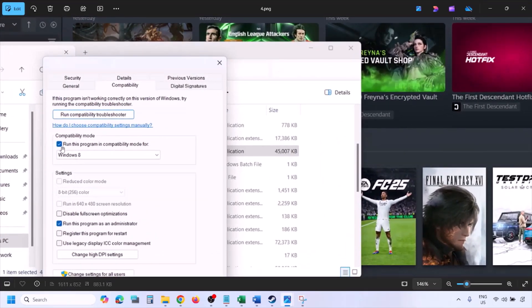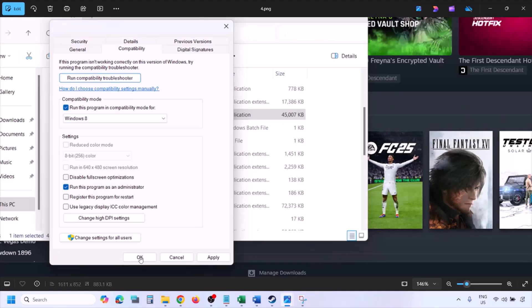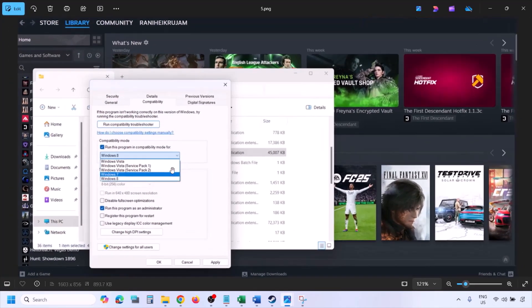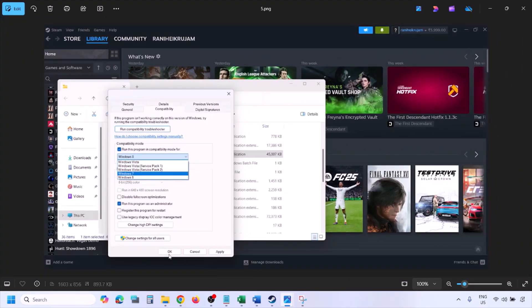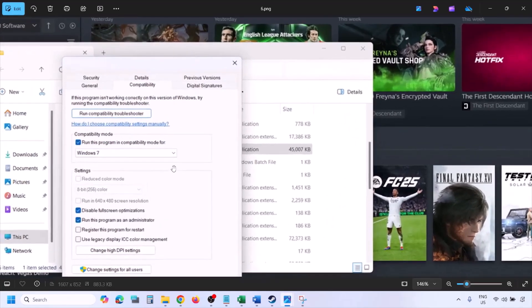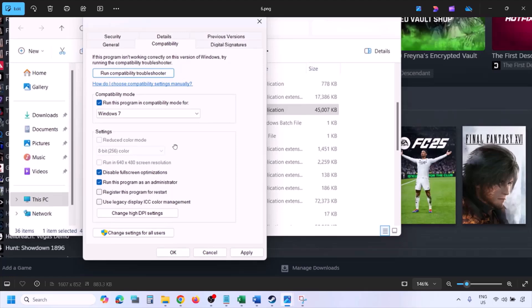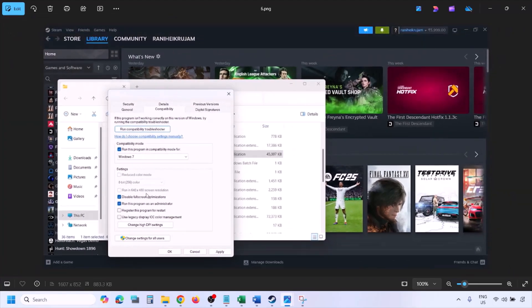If still not working, put a check on the compatibility mode box and select Windows 8 from the drop-down option, then hit Apply and OK and launch the game. If still not working, select Windows 7 and hit Apply, click OK, and launch the game. If still not working, put a check on the box which says 'Disable full screen optimization,' then hit Apply, click OK, launch the game and check.